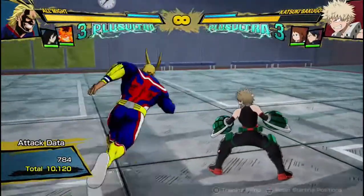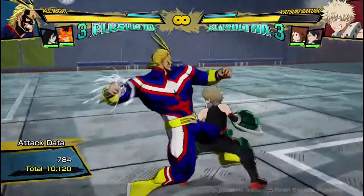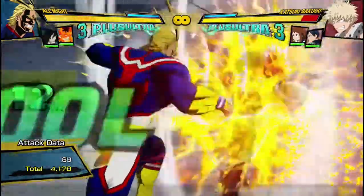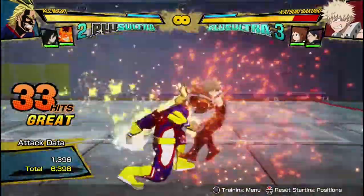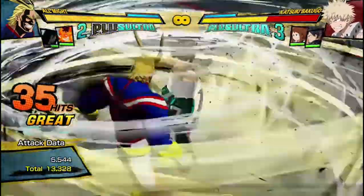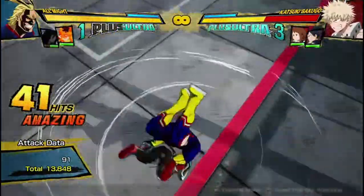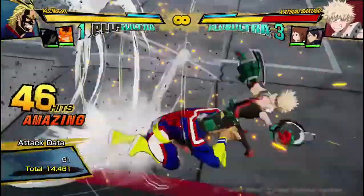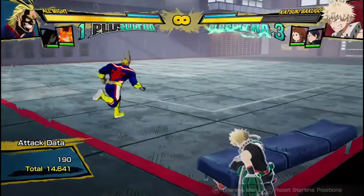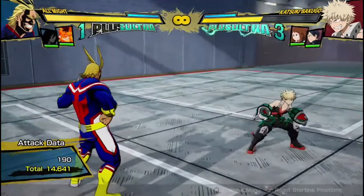This is where All Might really shines with using Aizawa support or some other combo support. I like to use Aizawa because, you know, pro heroes. He can combo off of his Plus Ultra 1 — if you bring out Aizawa just after the first hit, he'll be captured, and then you can go into your combos. 14,600 damage for one Plus Ultra is pretty amazing, and Aizawa's practically back at the end — that was a pretty simple combo.